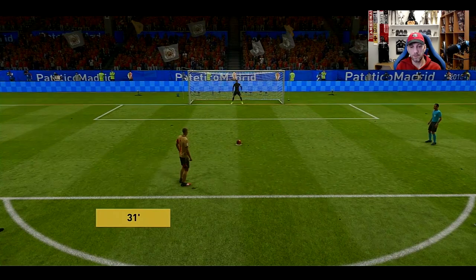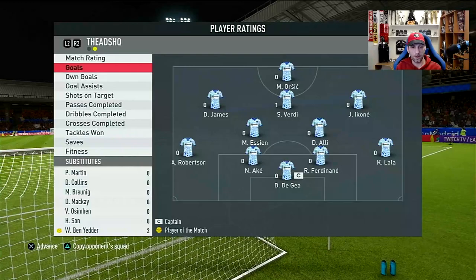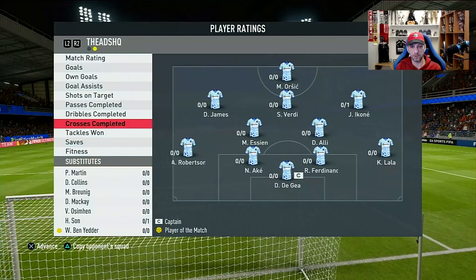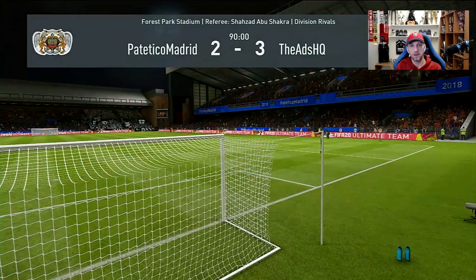Another nice game, really good opponent — back and forth. Another good performance by Ake: 7.9 rating. Five and six passes, six on six dribbles, and two on four tackles, quite a few interceptions — very, very crucial interceptions as well. Another good job by Nathan Ake.